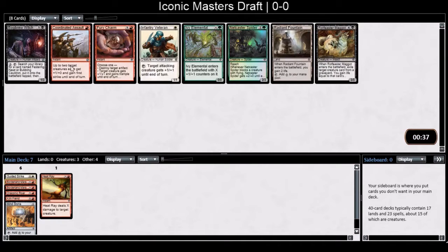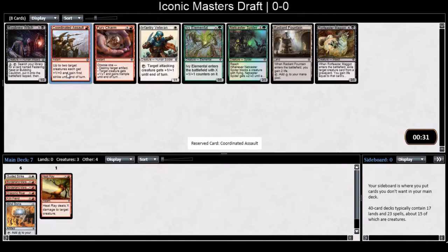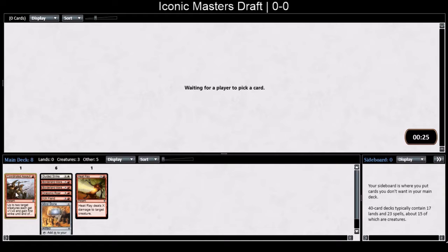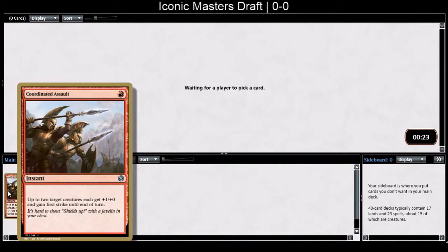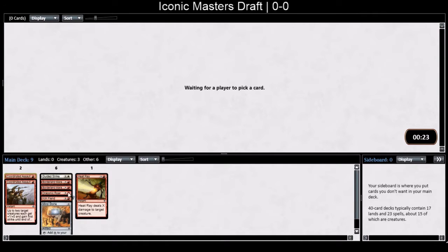Not seeing Kiln Fiend themes. There's Coordinated Assault and Fury Charm. I like Coordinated Assault a lot — it leads to blowouts and first strike is key in any trade situation. There's also a Dragon Bell Monk. I'm going to take Coordinated Assault since it's an uncommon and really good. I could be mono-red too. I need more creatures — I have too many spells. Dragon Bell Monks always come late.